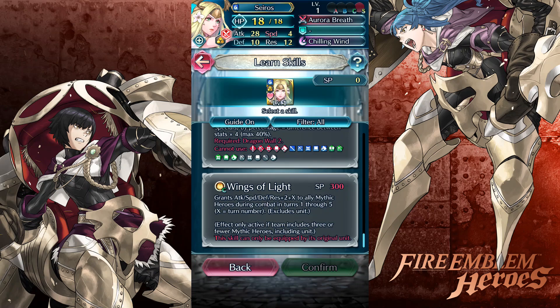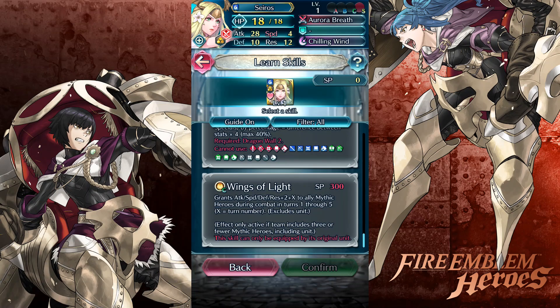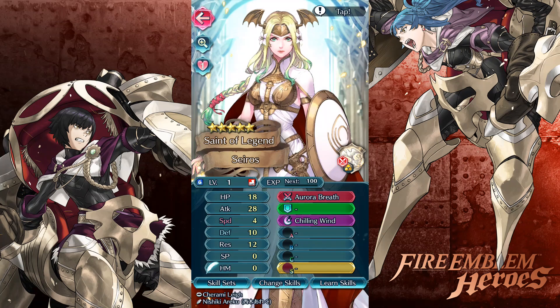Reduces damage from attacks during combat and from area of effect specials - Rhea is broken, she's broken. Wings of Light: grants attack, speed, defense, and resistance to mythic heroes during combat. She's an anima hero - interesting. She'll be great for defense.